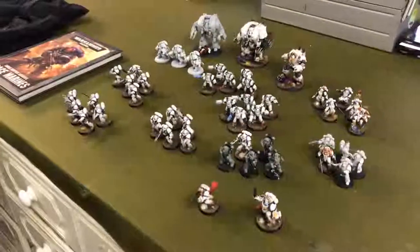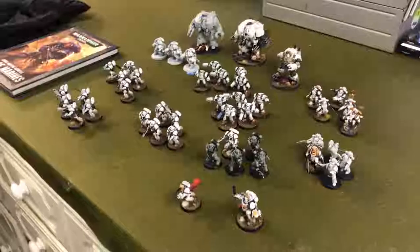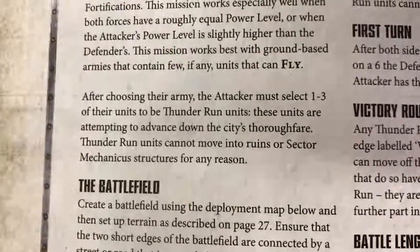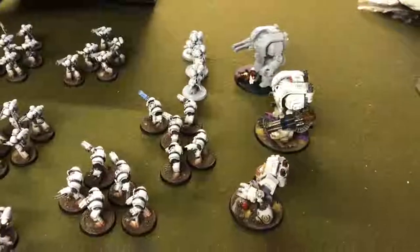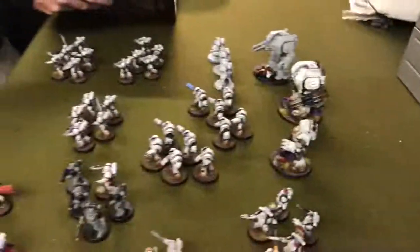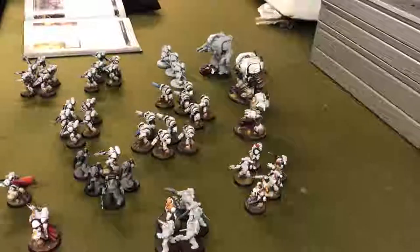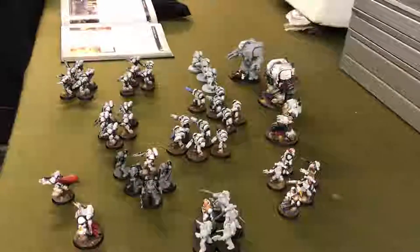That's a pretty decent army. Now, which ones are going to be your Thunder Run units? Mills has to pick one to three. The rule states Thunder Run units cannot move into ruins or sector mechanicus structures for any reason. Mills picks just the two Leviathans — only two rather than three — because this mission is going to be incredibly hard. They can't benefit from cover but do have a four-up invulnerable save and can still be obscured, giving minus one to hit.